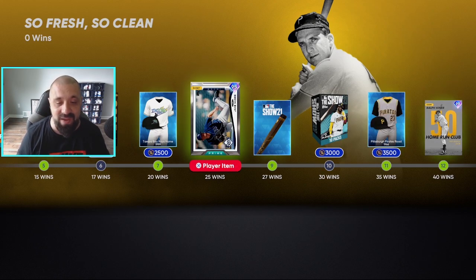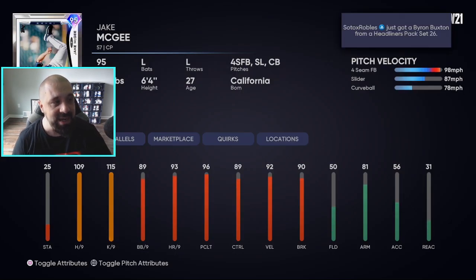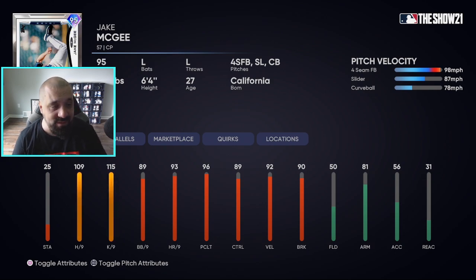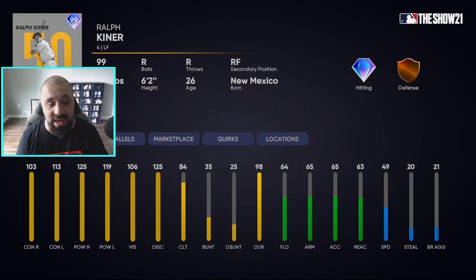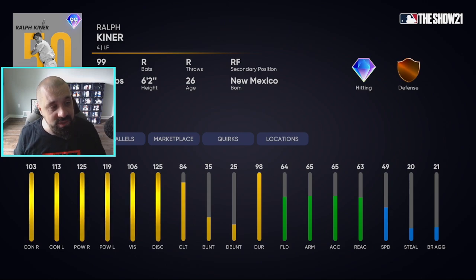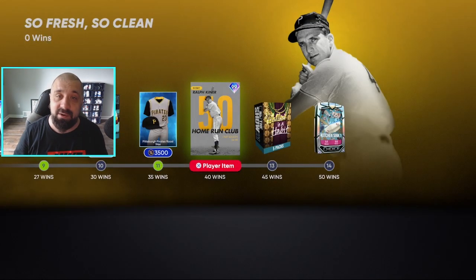At 25 wins you're going to get yourself a 95 overall Jake McGee — Rocky's legend. Hits per 9 at 109, K's per 9 at 115, velocity 92, break 90 — well balanced, solid card, left-handed pitcher. Great for a bullpen lefty. Then further down, Ralph Kiner — 99 overall diamond, hitting bronze defense, right-handed bat, left fielder who can play right field too. 103 contact against righties, 113 against lefties, 125 power against righties, 119 against lefties, 106 vision, 125 discipline. Not great defensively but this card can absolutely rake.